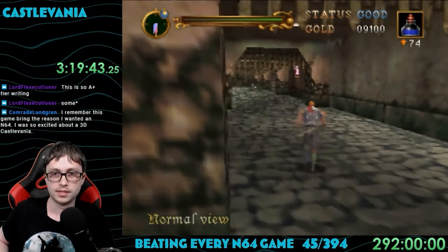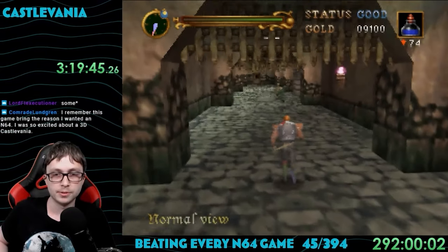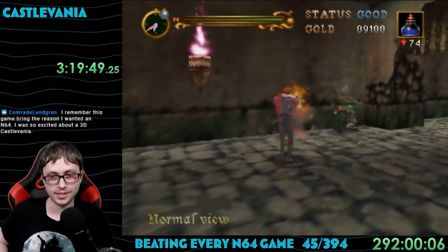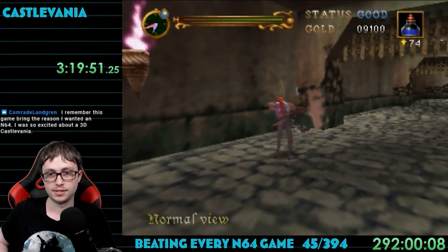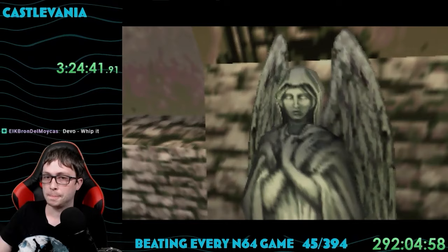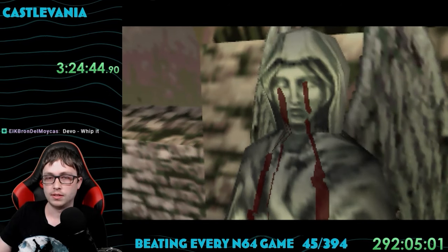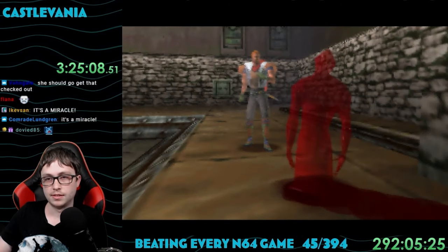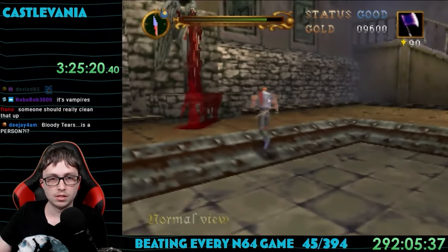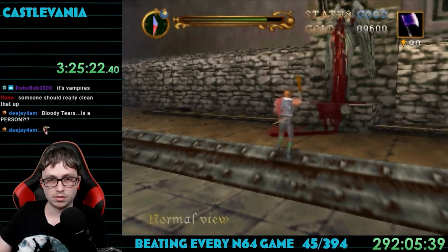Now we're in the underground dungeon area of the castle and those skeletons on motorcycles are back. Seriously, how do these things exist in the 19th century? It's such a random thing to throw in. A few rooms in, I found a super sad statue — or maybe it's angry, the tears are red. Those tears turned into a red monster thing but it died in like two hits, so I'm not sure why the game made such a big deal out of it.